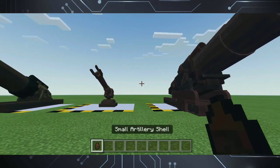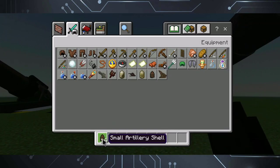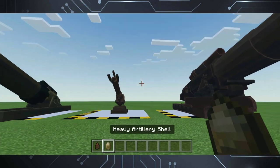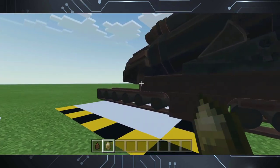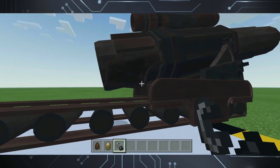For the artillery shells, I also changed their maximum stack size from 64 to 16, because they are made of metal and would obviously be really heavy, especially the heavy artillery shell — the name already speaks for itself. Their cooldown component has also been removed for more convenient gameplay, like when reloading multiple guns of the same type.